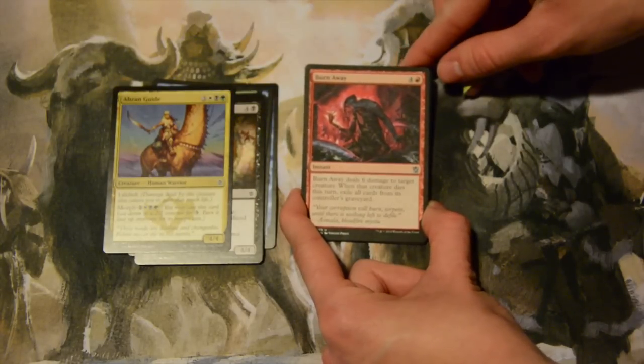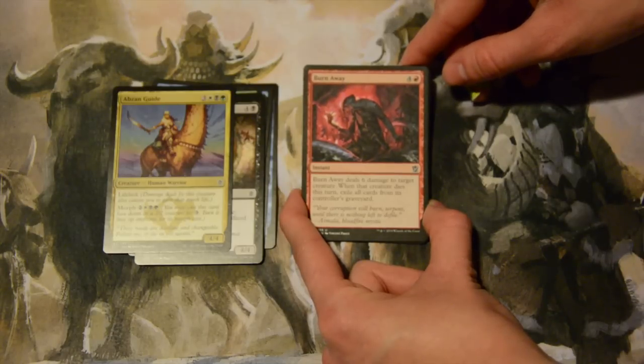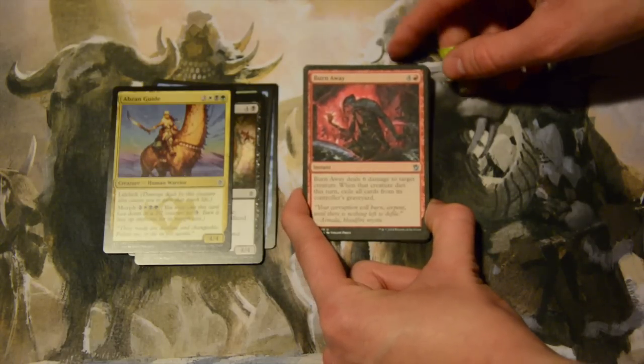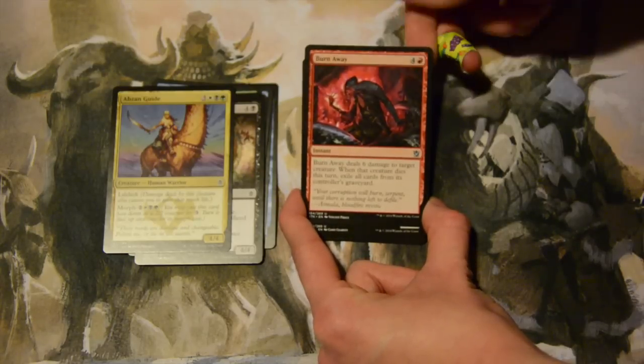Burn Away — five mana, four colorless and a red, for an instant. Deals six damage to target creature. When that creature dies this turn, exile all cards from its controller's graveyard. Want to be a jerk to a Sultai player using delve? Use this card. It's kind of expensive though.